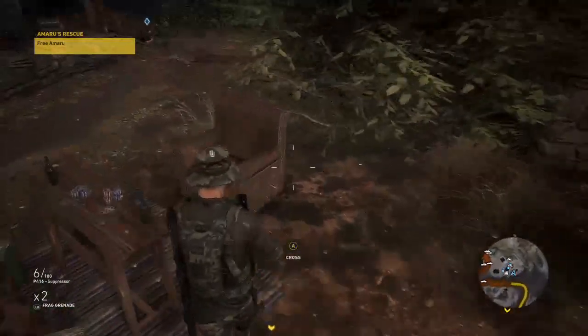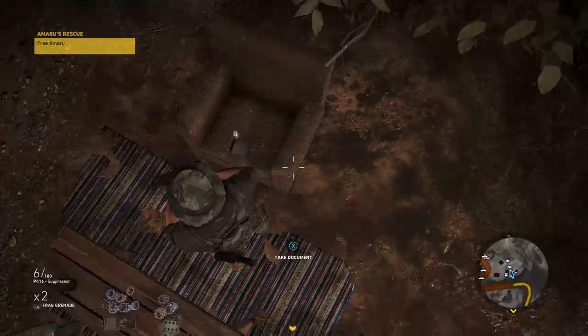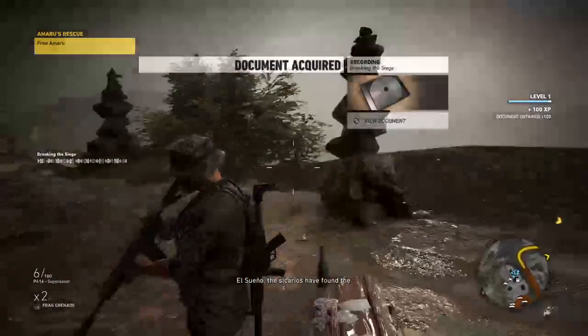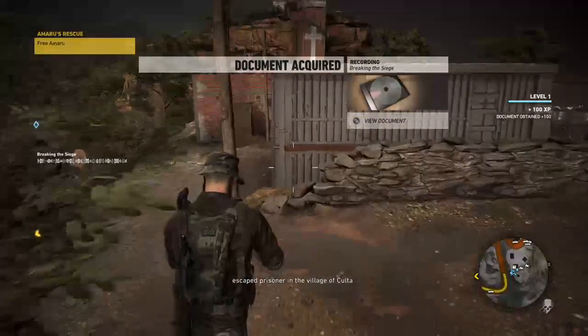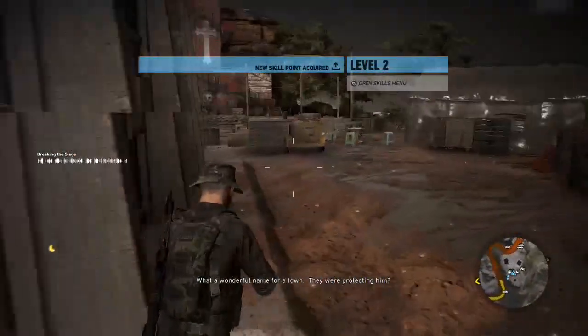Let's grab that — just walk over until it's prompted and press X to take the document. There we go. And level 2!